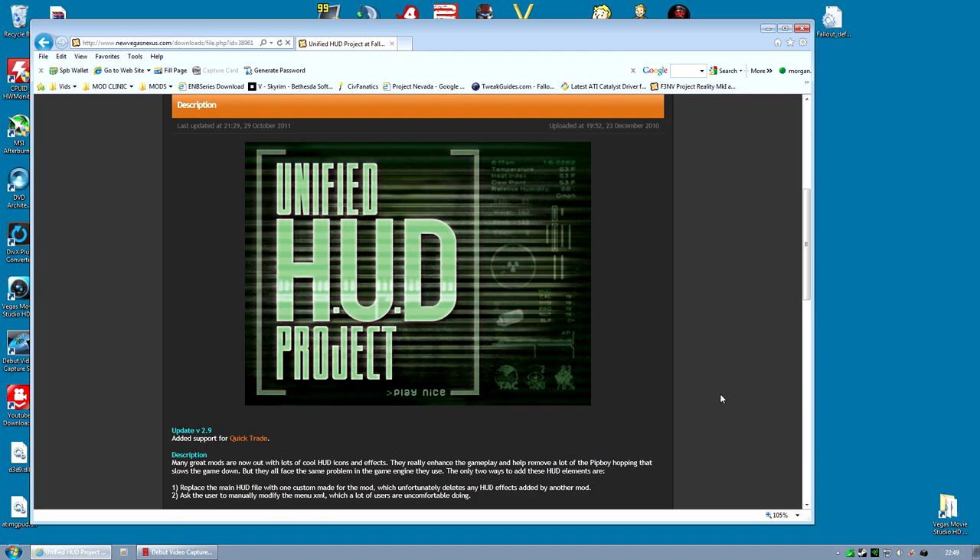One question I'm asked quite a lot is whether it requires the Unified HUD Project — that's because during installation it tells you it's overwriting a file in your user interface mod. So if you're using Darn's UI or MTUI, it will say you're overwriting a file. What's actually happening is the mod is injecting what it needs into the file you already have, using the exact same technique as the Unified HUD Project. It does not require Unified HUD to be activated and deactivated, because currently it's the only mod injecting into the Weapon Mod Menu file — so for now you do not need to run the Unified HUD process.